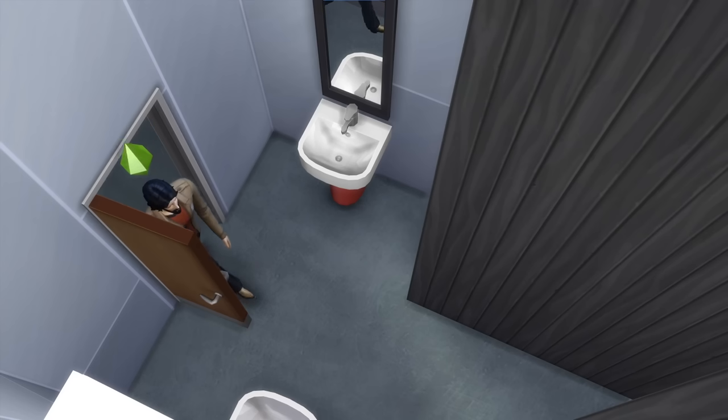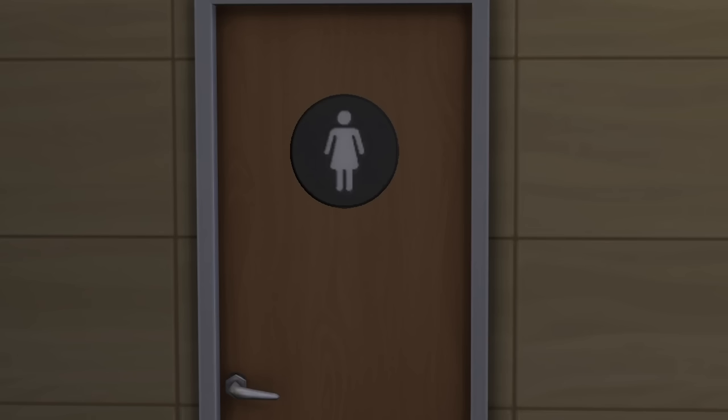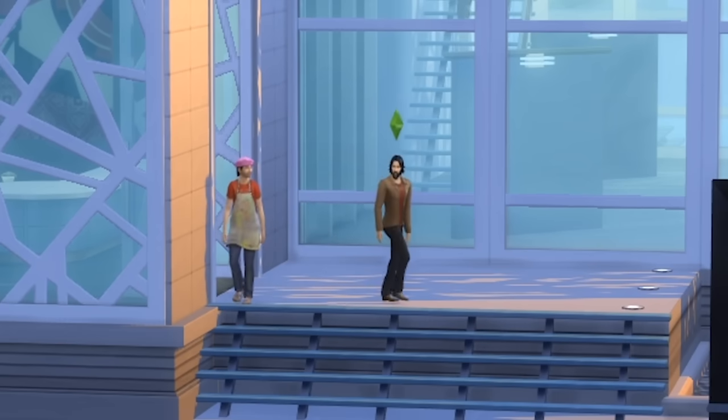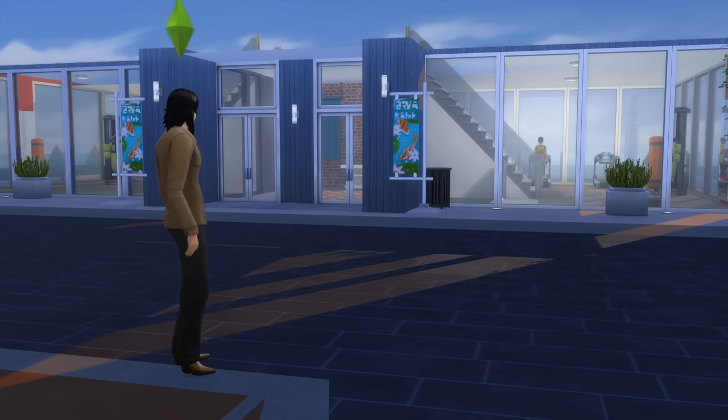Before we go, one more thing to do. A little something for people to look at while they do their business. Can you imagine just going to the restroom and the first thing you see as you walk in is this? Must be a real upscale place. Now we can get out of here. Now that I know we can display our artwork, we have much work to do. Next stop: the gym.